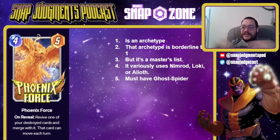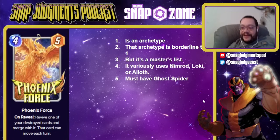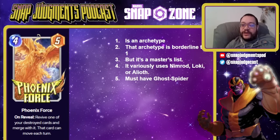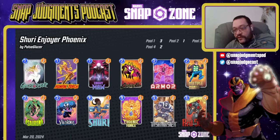Phoenix Force is an archetype in and of itself — it's an excellent card, genuinely borderline Tier 1. It would be Tier 1 for everyone if it were easier to play — it is not easy to play; it's one of the hardest decks in the game. You must have Ghost Spider for it. This is a master's list that uses Nimrod, Loki, Alioth, or other combos. Phoenix Force is a card to get if you have Ghost Spider; if you don't, it's really hard to play. Here is yet another Phoenix Force version — Shuri and Joyer's version used at around top 20 of the Infinite Ladder. This version says: I can go Shuri, Red Skull, Taskmaster, or Phoenix Force Human Torch to make it really big and never play another card, then drop Taskmaster. Sauron is nice for the Red Skull shenanigans and gives you a free Ebony Maul. I think it's a very good version of Phoenix Force and really fun.